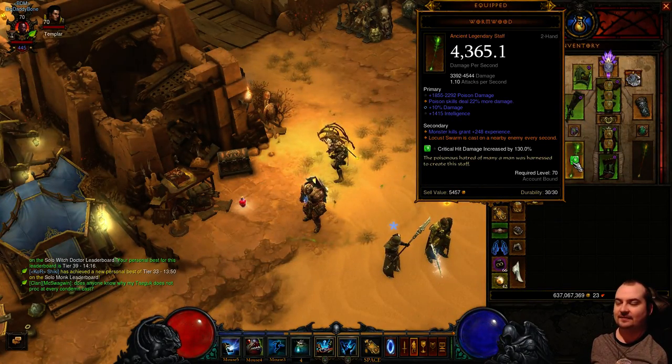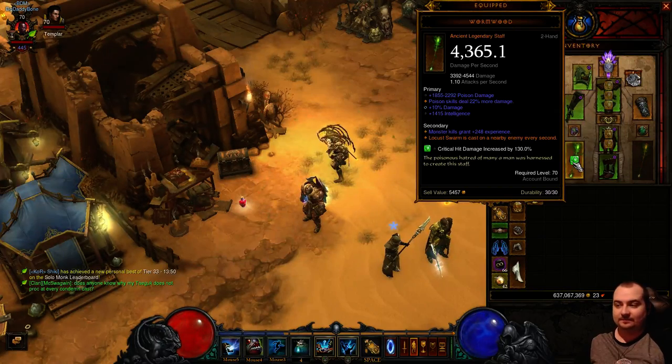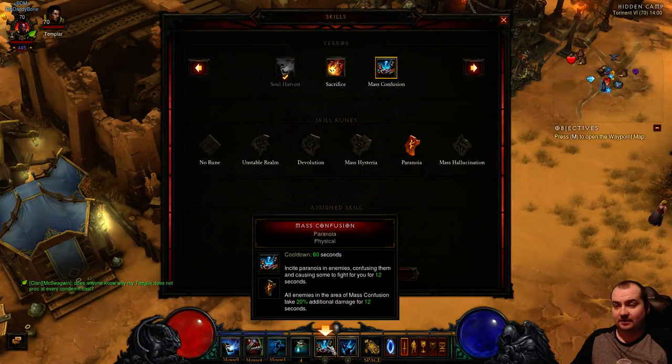It's a legendary staff. I was so happy when this dropped for me because it's ancient and it dropped absolutely top end. It's very, very good. What does it do? It casts Locust Swarm on a nearby enemy every second. So basically you don't have to have Locust Swarm on your bar anymore, and you can replace it with one item of whatever you want.